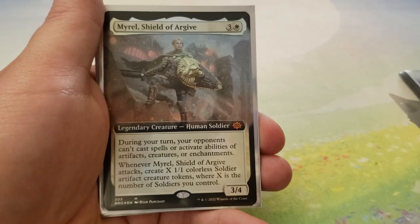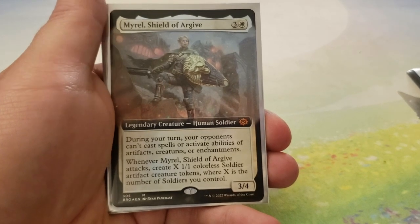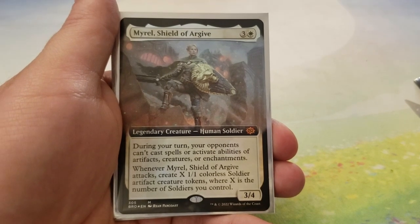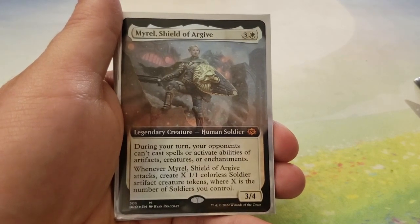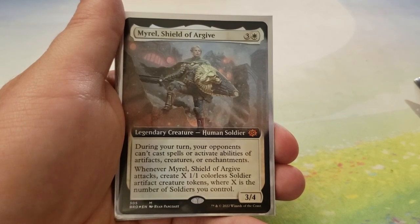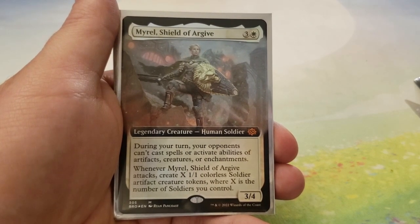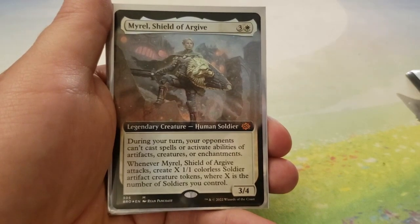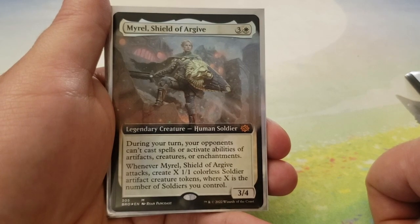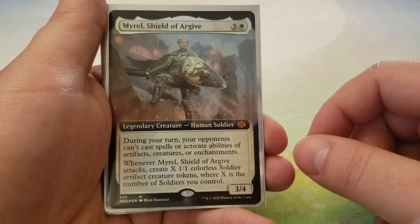Next up we have Myrel, Shield of Argive — 3 and a white for a 3-4. During your turn, your opponents can't cast spells or activate abilities of artifacts, creatures, or enchantments. Whenever Myrel, Shield of Argive attacks, create X 1-1 colorless soldier artifact creature tokens where X is the number of soldiers you control. This is in here in place of the Grand Abolisher — Myrel has a very similar ability but is more relevant to the deck given we're doing a soldier tribal Super Friends theme. So Myrel made the cut.